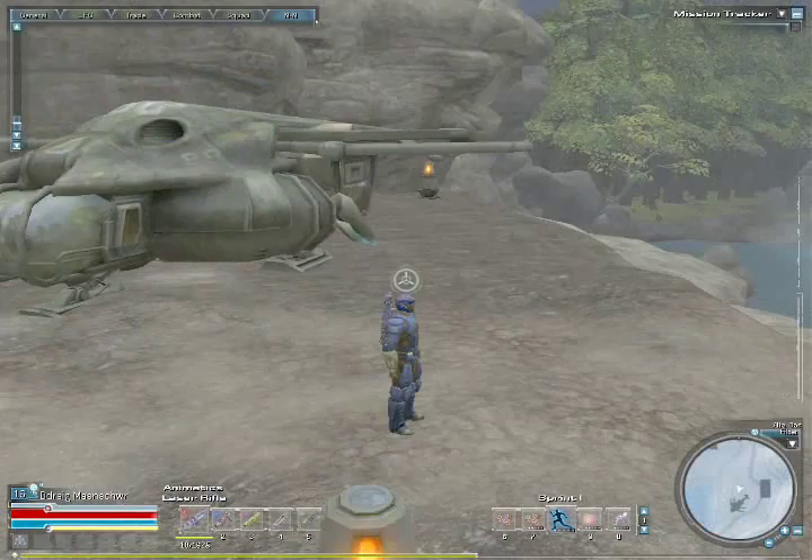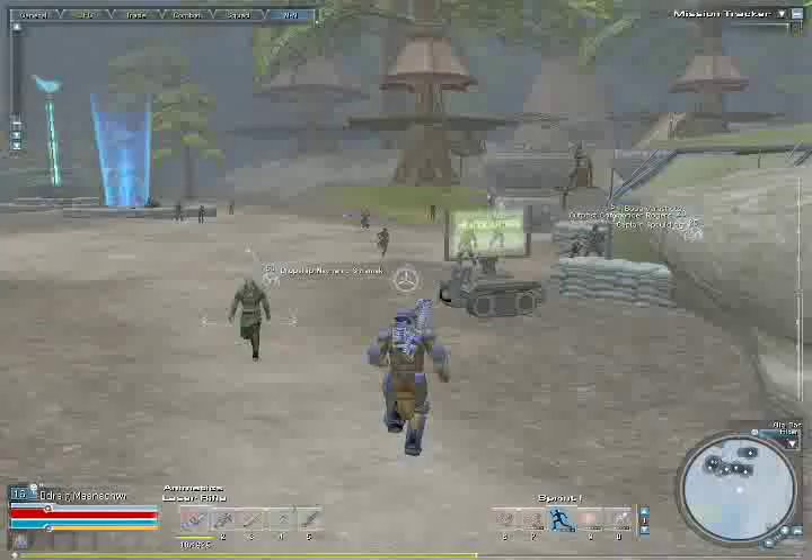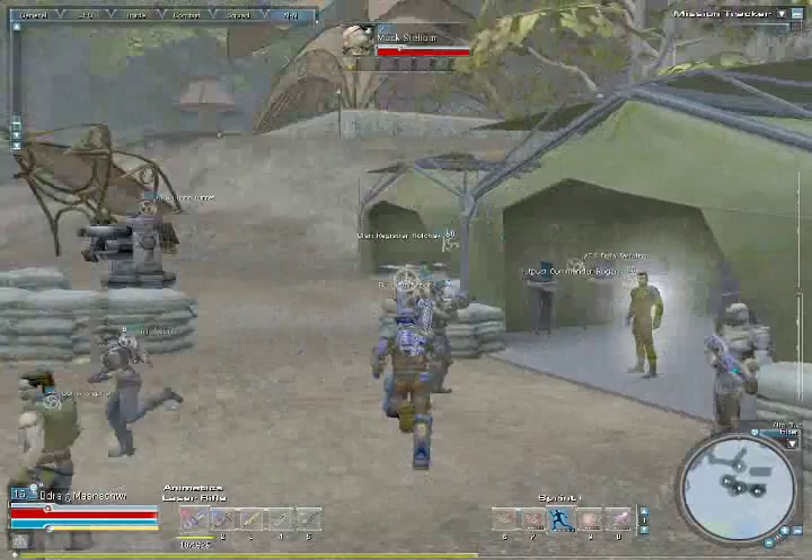Welcome new recruits. Begin this lesson with wormhole travel. After you've left boot camp, this is your initial landing zone when you enter ASF controlled territory. Just ahead is the headquarters tent where you will begin your training and missions. Visit the individuals with orange radios over their heads to begin your missions.